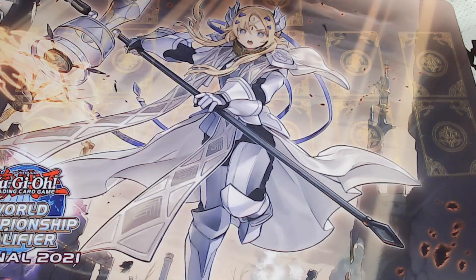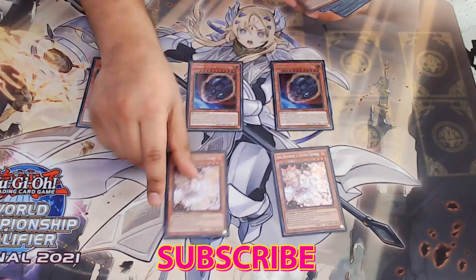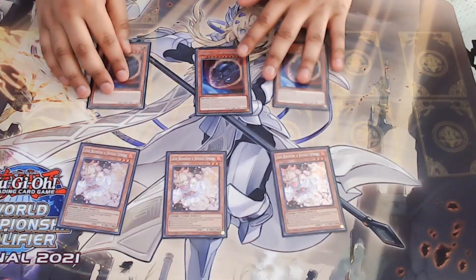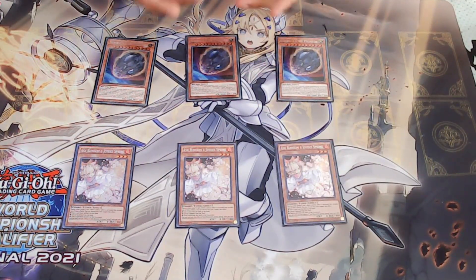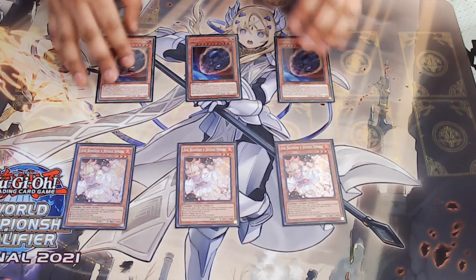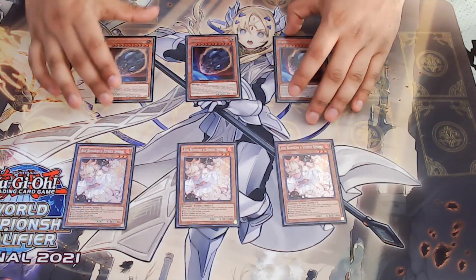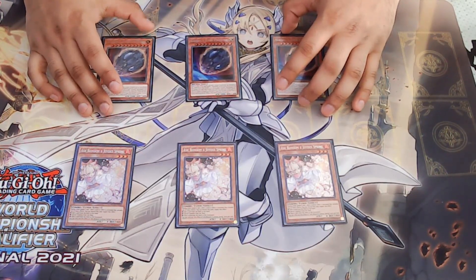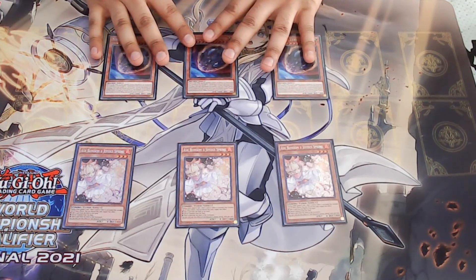For monster hand traps, I'm playing triple Nibiru and triple Ash Blossom, and that's it. Nibiru was okay — I sided it out a lot. It's not good against Labrynth, it's okay against Trap Trick, and sometimes Branded doesn't even summon five times. But game one Nibiru is really good, and the threat of Nibiru is very powerful — your opponent will never know if you actually have it. I still feel like you need to play this card, because being able to slap your opponent when they overextend or try to go for game is very strong.